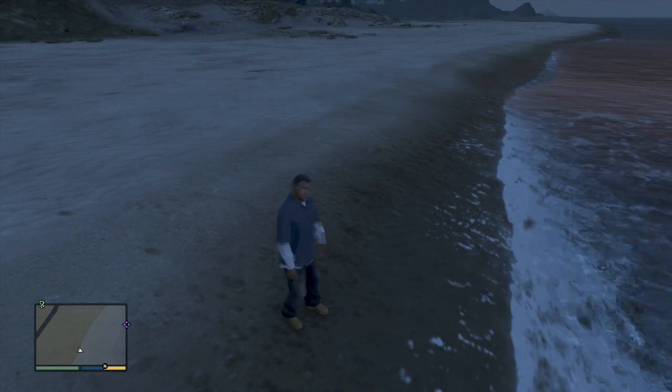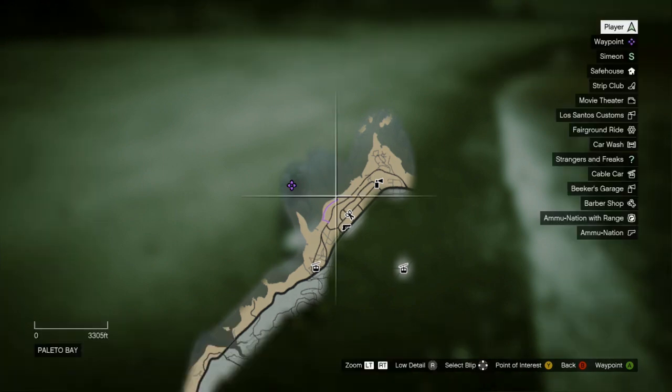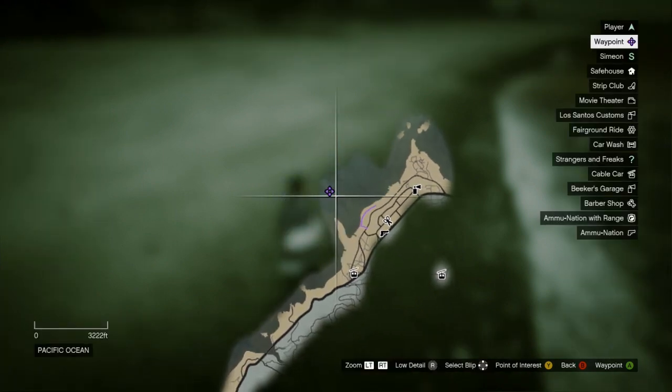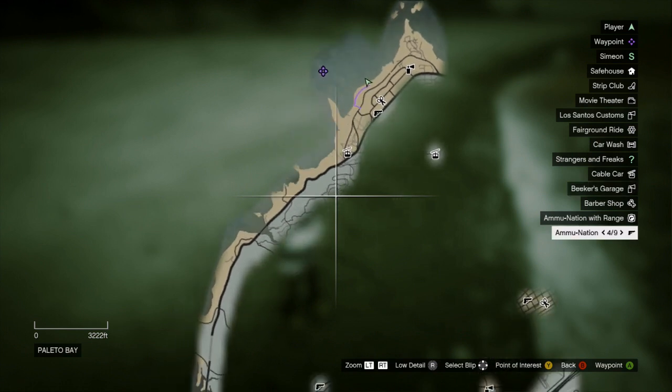Now where is this located? Well it's just Paleto Bay which is north of the island. You can see here that this is the waymark that you do need. This is just Paleto Bay — it's a great location. You also find the likes of dune buggies and other cool things in that location.